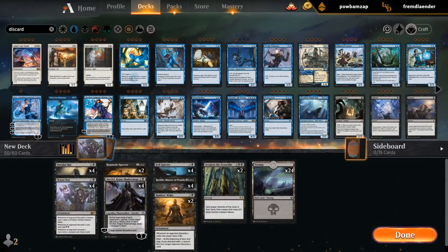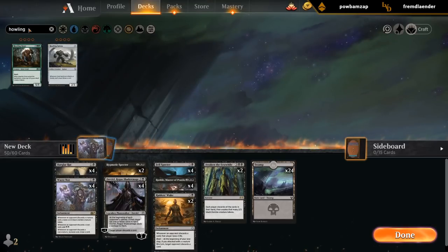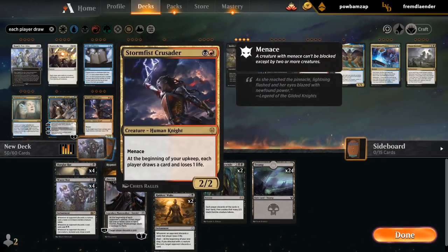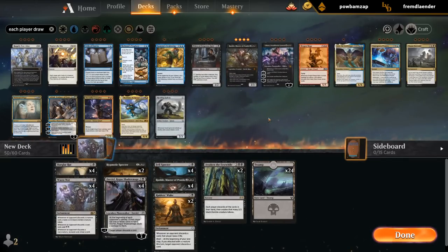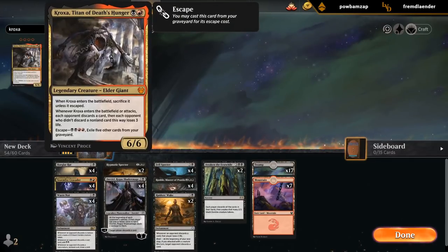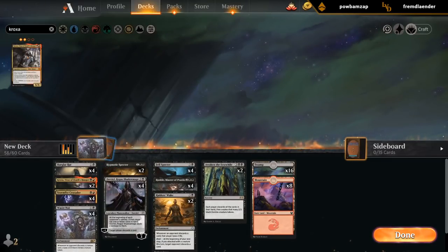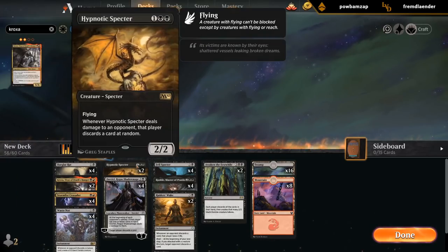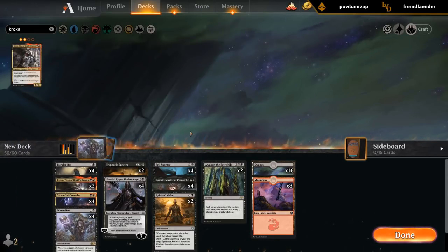There is Howling Golem which, when it attacks, makes each player draw cards — I remember trying it before but it's not great. Three mana 2/3 is not exciting. I could play Stormfist Crusader and go into red, and then we can also play Kroxa. I don't know how many Kroxas we're gonna play, but I can cut some of the clunkier cards.